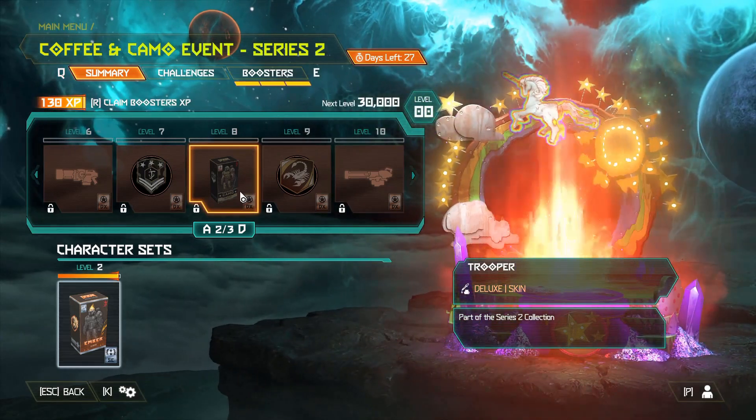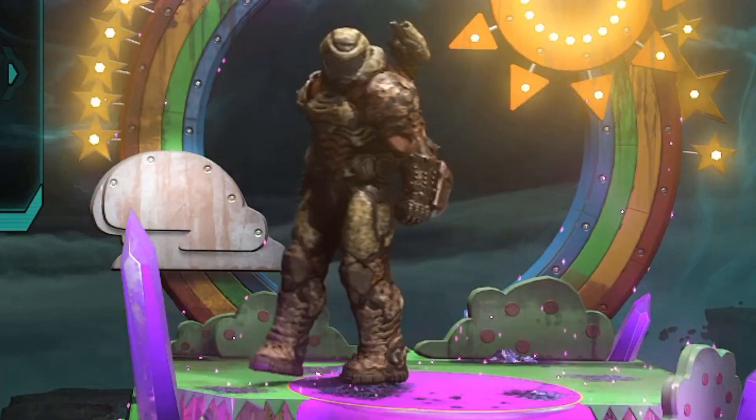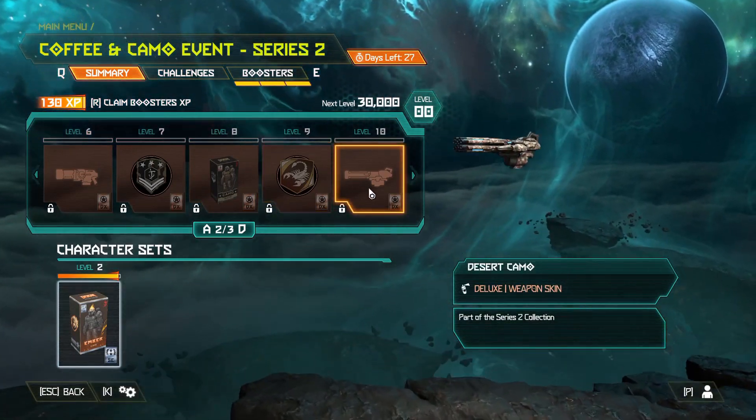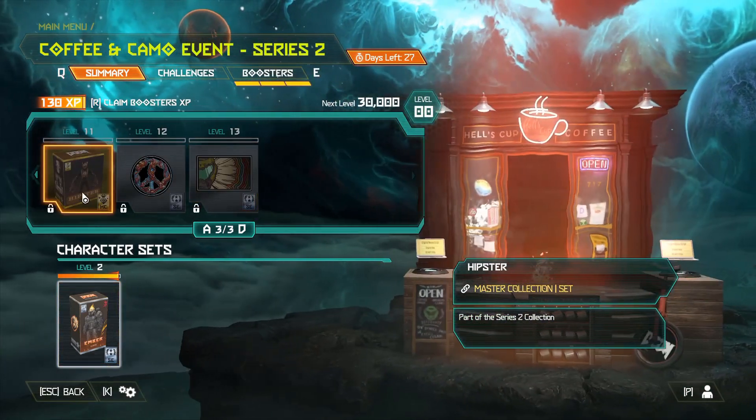There's the soldier thing. There's the camo. I'm assuming from the coffee and camo - got the doom slayer camo man. That's pretty neat - I said desert thing and it looks like there was a thing.